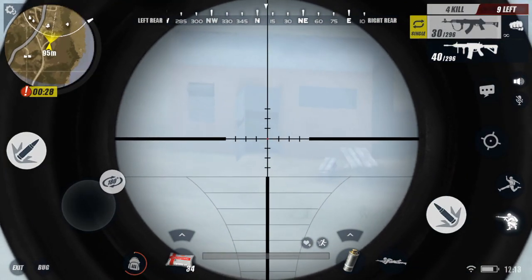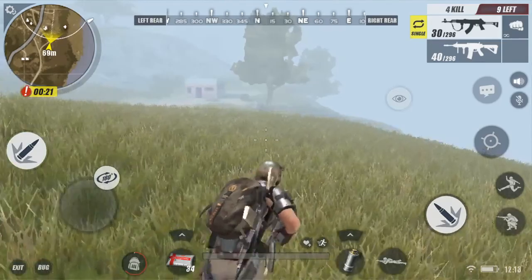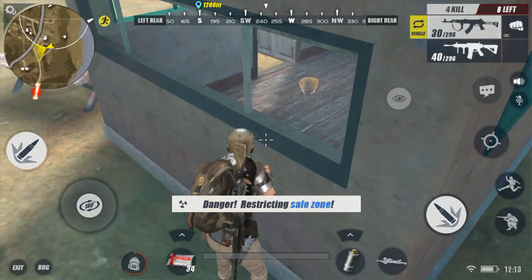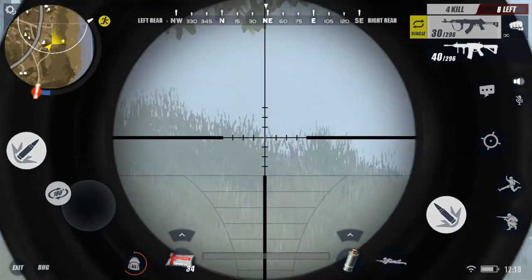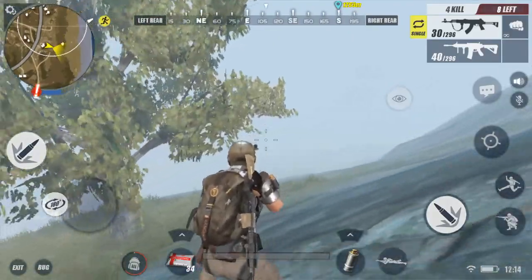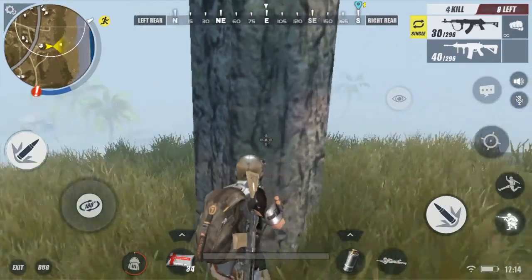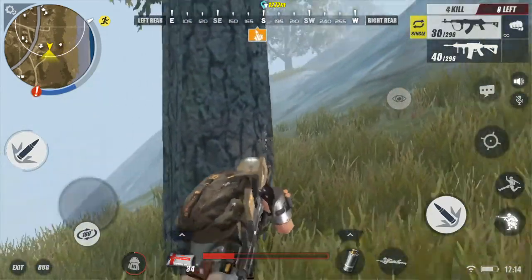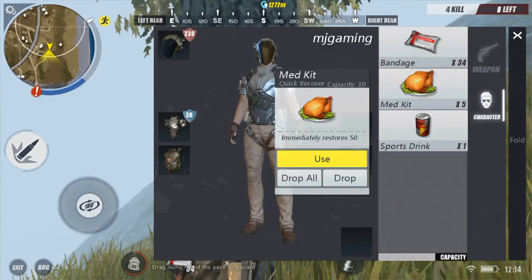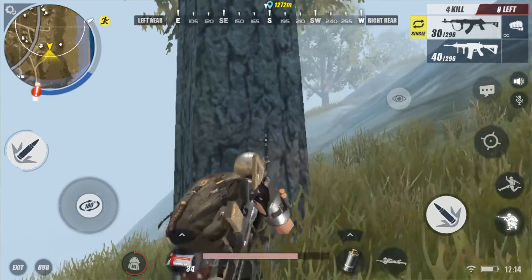Is there somebody inside that house? The door is open but I don't see anybody — apparently there's no one in there. We are in the top 10! We have to win this right now, we've come this far. Someone's shooting from the back — let's take cover behind this tree. Let me heal real quick; I lost a lot of health on that one.